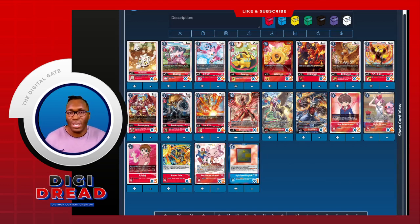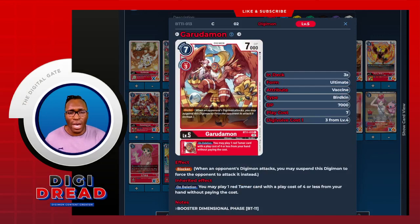We conclude with a solid 10 champions, then go to ultimates where we run an 8. We go in with the BT-11 Garudamon — this is pretty solid as a big beefy blocker at 7k, which is nice. On deletion, similar to the bird draw, you're able to play a four-cost red tamer, which is helpful once Hero is established — that's our memory fixer. Then we can use Akiho and also Christy from this effect, building up that board presence to make Phoenix Mon's on-deletion effect a lot more potent. We run that at a solid 3.